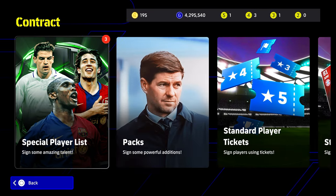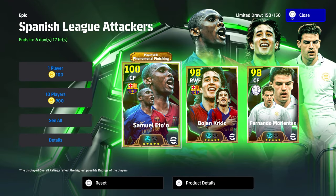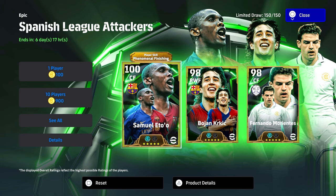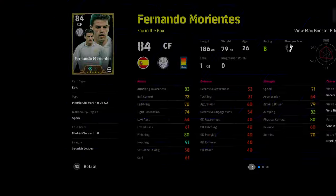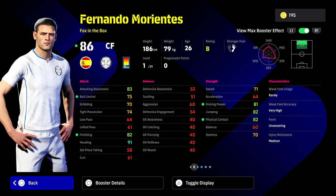Obviously with Morientes he is probably the weakest of the three, but the rest of the cards are very very nice — especially Bojan, who's a very nice card, probably way more overpowered than he should be. Samuel Eto especially has phenomenal finishing; he's a fantastic card which we'll get to in a sec.